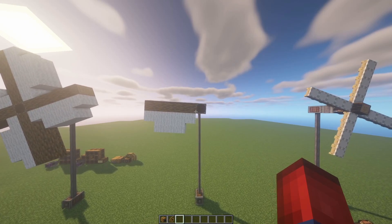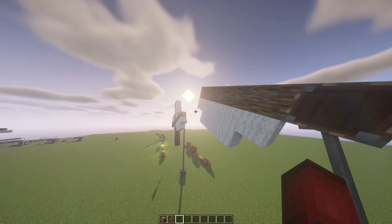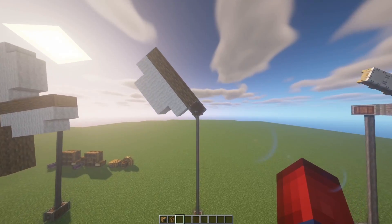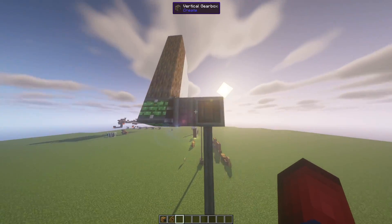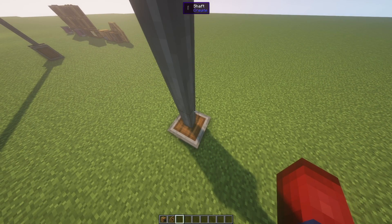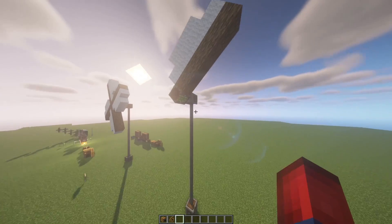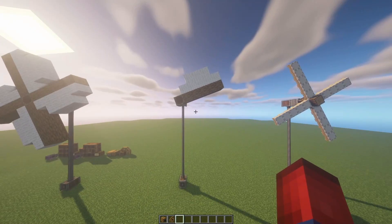I want to briefly mention — you want to make sure that when creating your windmills you're actually filling out all the sides. You can see how slow this one is spinning — it's generating 512 stress units but going so slowly that a machine wouldn't be able to power much off of it. So just make it look like an actual windmill and it'll pay off.